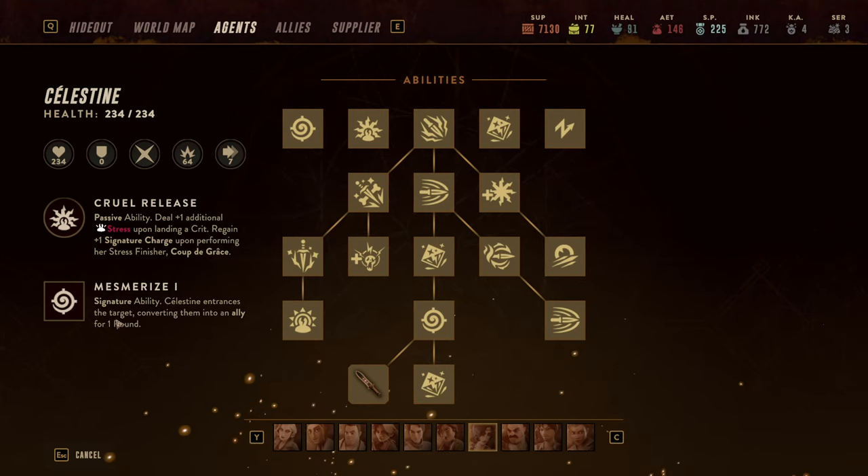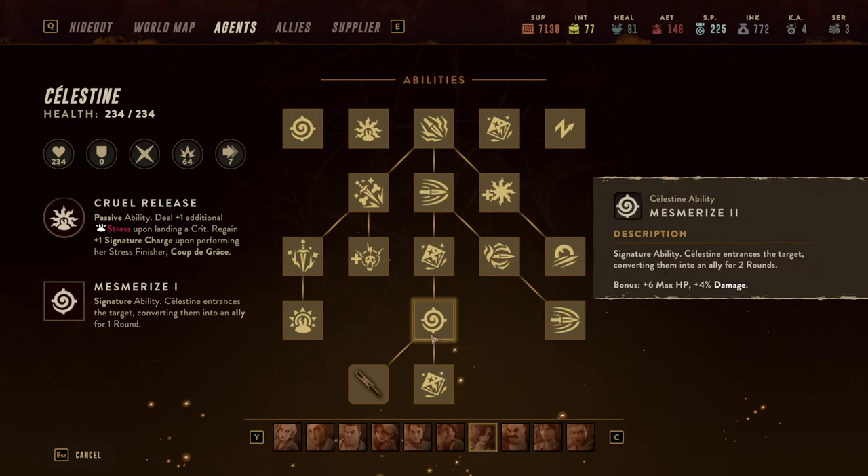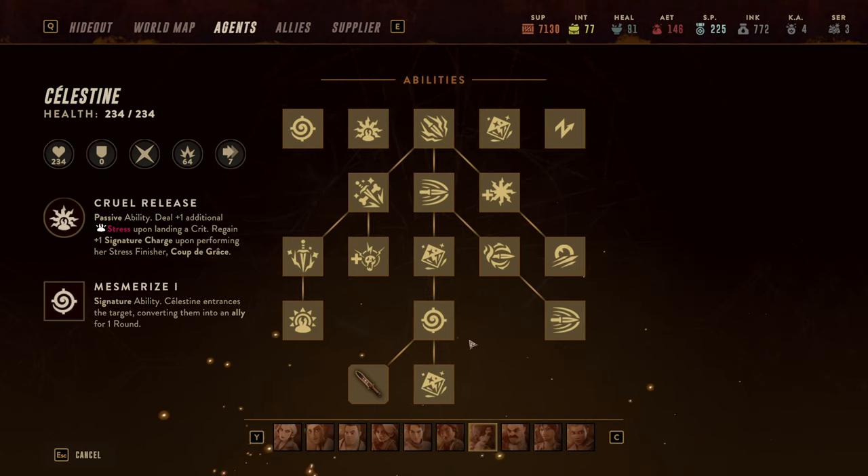Her signature ability is no pushover — we're looking at Mesmerize, a very strong ability that charms a full enemy for a round, or on the upgraded version for even two rounds. There are also a couple of ways to make Mesmerize not cost an AP, which we'll go into in a second.